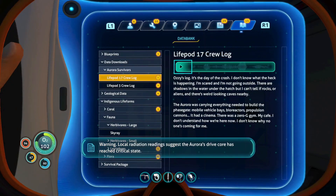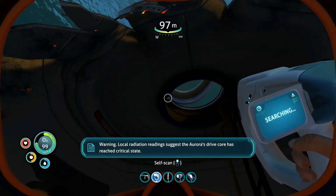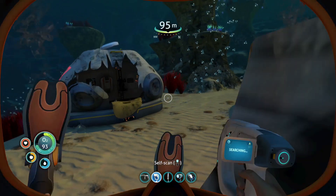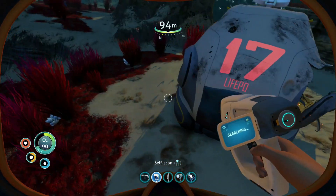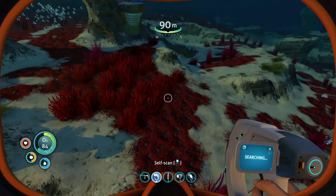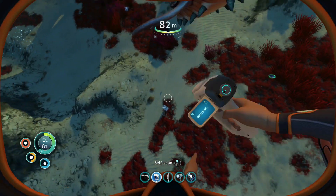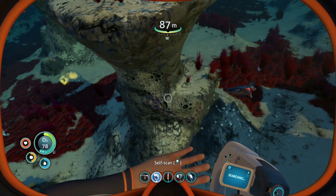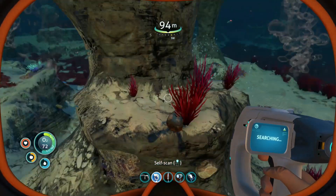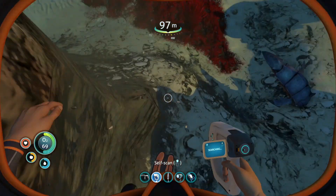Love, put crew - let's listen to that one. It's the day of the crash. I don't know what the heck is happening, I'm scared and I'm not going outside. There are shadows in the water under the hatch but I can't tell if they're rocks or creatures. There's a weird looking cave nearby. I don't understand how we're here now. Don't know why no one's coming for me.